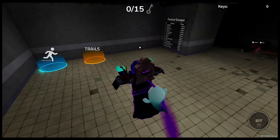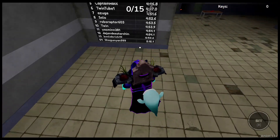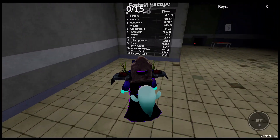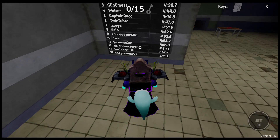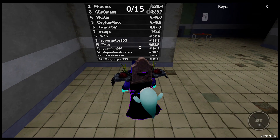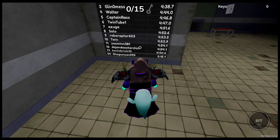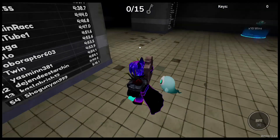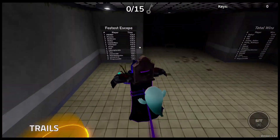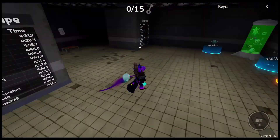It gets worse when you do the math. A 6-minute run of this game is super easy if you know what you're doing. So let's assume you just grind out the game. Let's say you have the best pet — you're getting 50 wins every time — right, so that's 1,800 times you have to beat the game, 6 minutes each time. I did the math: that is 648,000 seconds, and according to Google, that is literally 180 hours. So you have to basically play this game like a full-time job in order to get one trail.